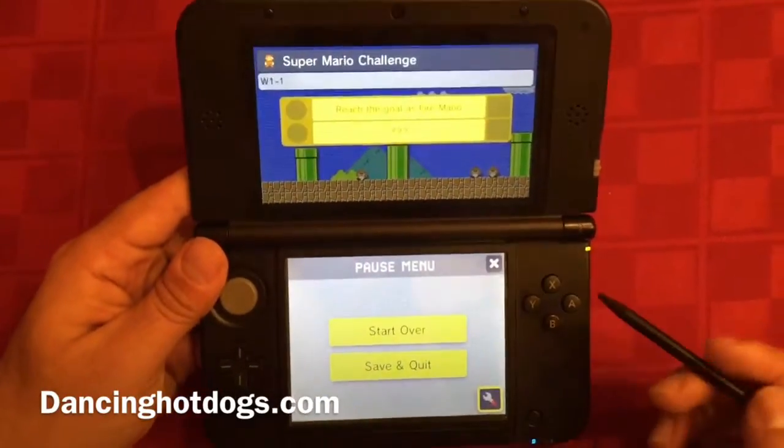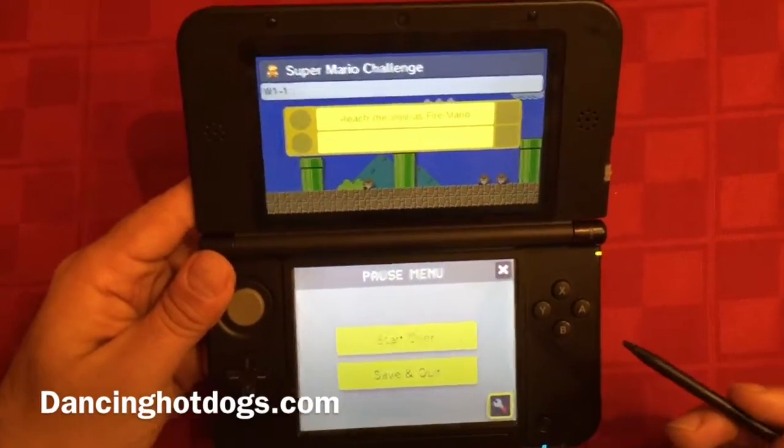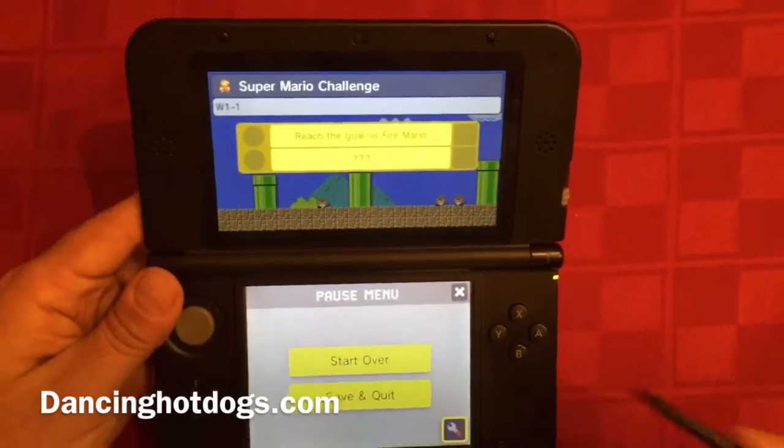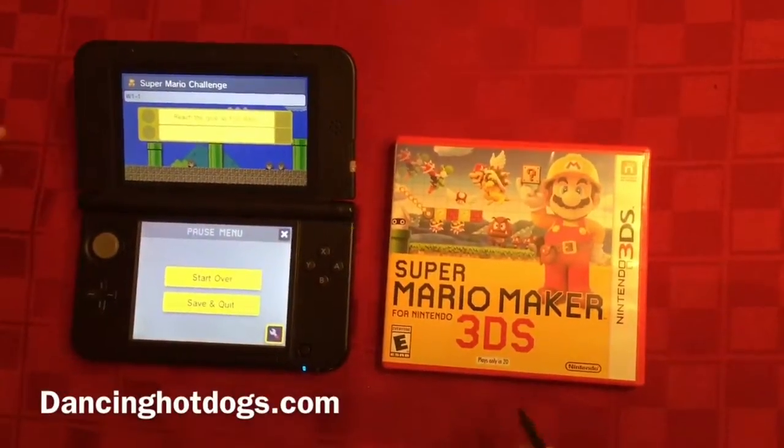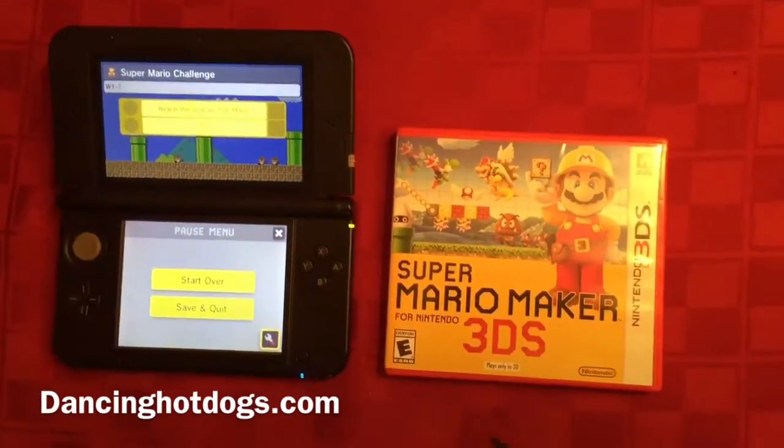Super Mario Maker 3DS costs around $40 to purchase. You can find it anywhere that they sell video games.